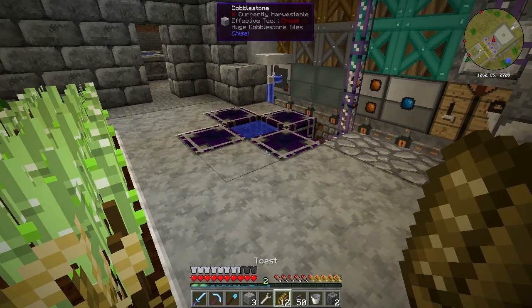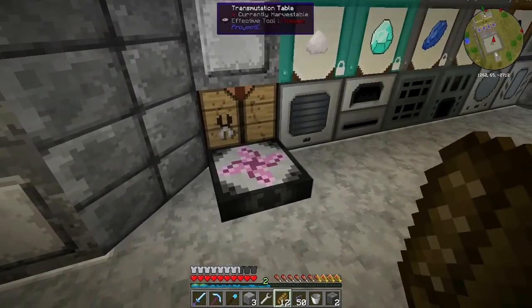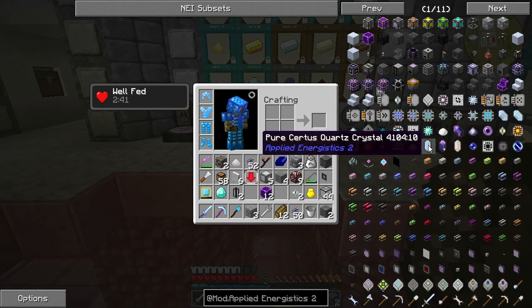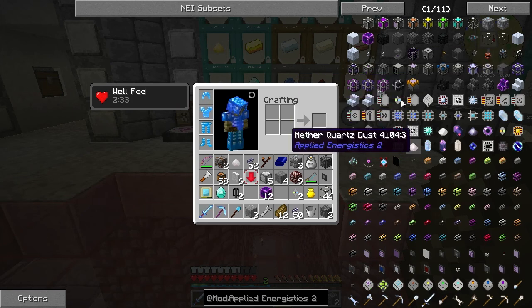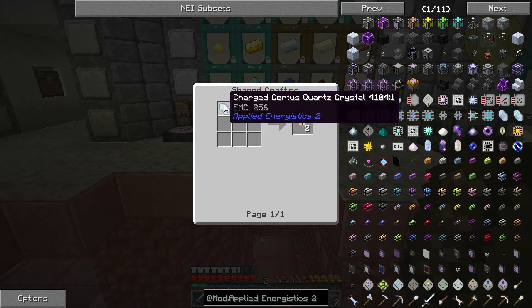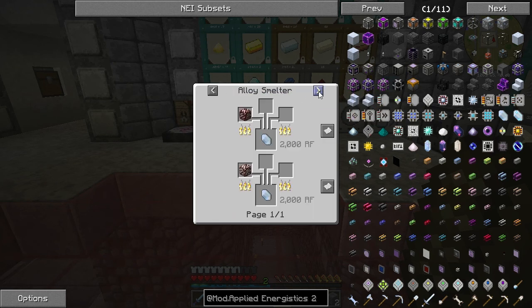The next stage is to grow the crystals themselves and this is going to be the long process as we can't put any of these crystals into the transmutation table, so we're going to have to do this all manually. The crystals we're after are called Certus Quartz crystals because we want to make the formation core. Let's have a look at the recipe for the storage bus — we need to make a ME interface which uses annihilation and formation cores, and the formation core uses Certus Quartz crystal. Now to make one of these, the alloy smelter recipe doesn't work as it won't go in the machine.